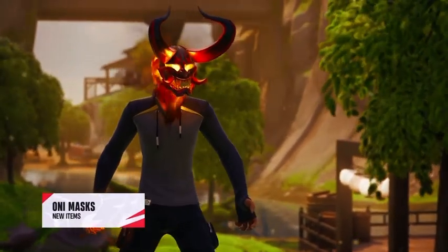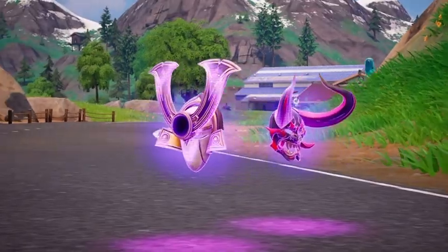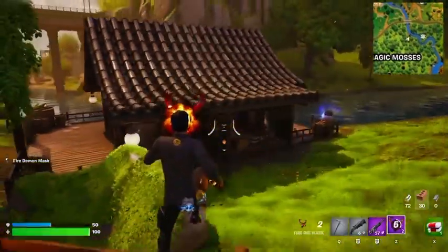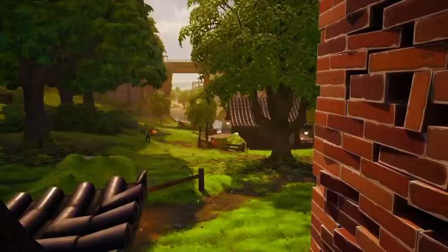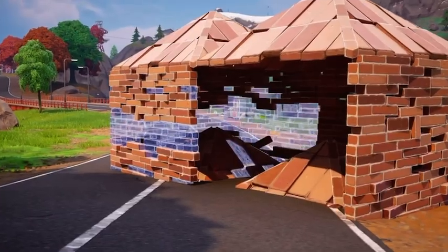Oni Masks are another brand new type of item in Chapter 6. There are two types that you can find across the map. Firstly, the Fire Mask allows you to shoot a slow-moving fire projectile, which deals low damage to builds, but a huge 100 damage to enemy players. This is incredibly powerful for competitive players, as combining this with a triple spray could result in some serious damage output from any range.